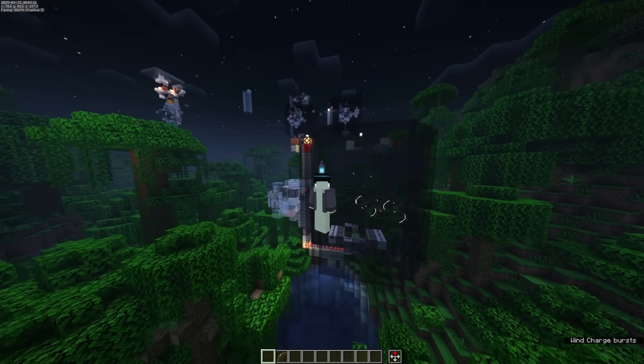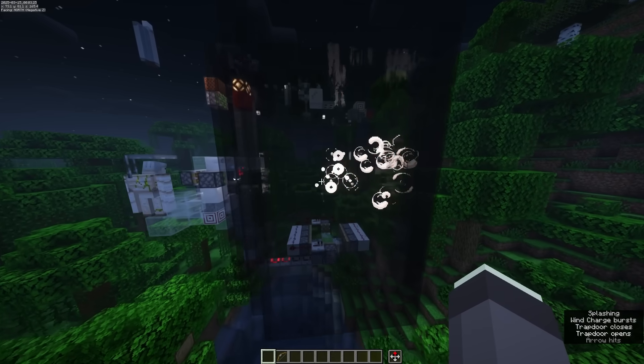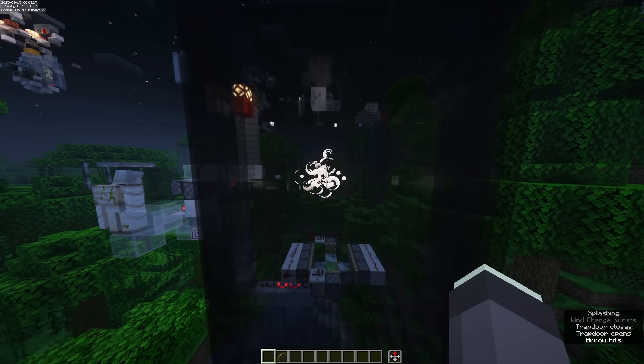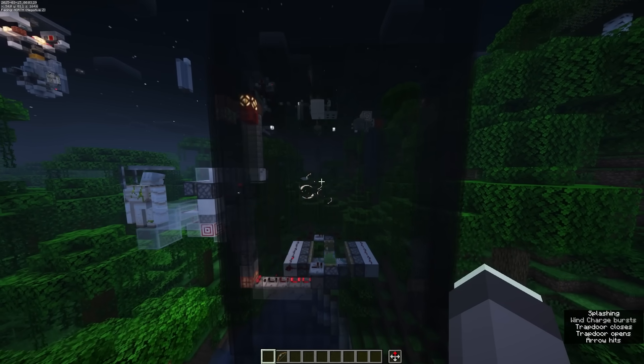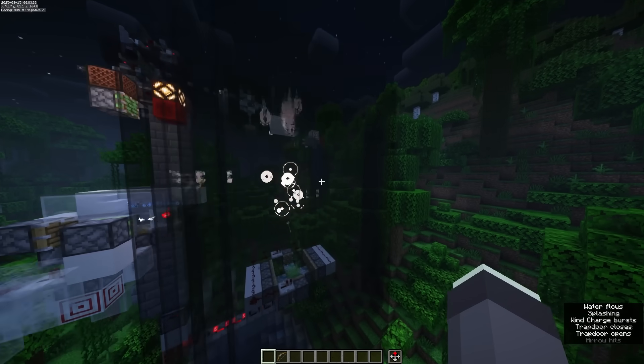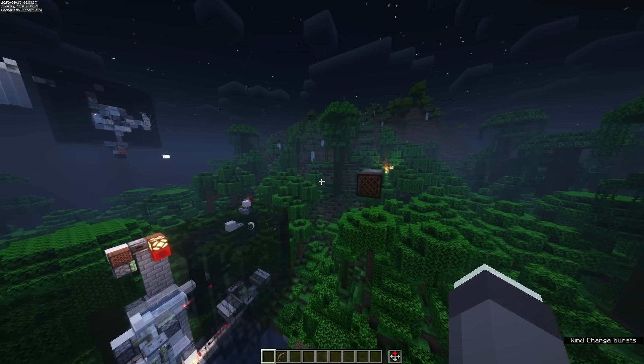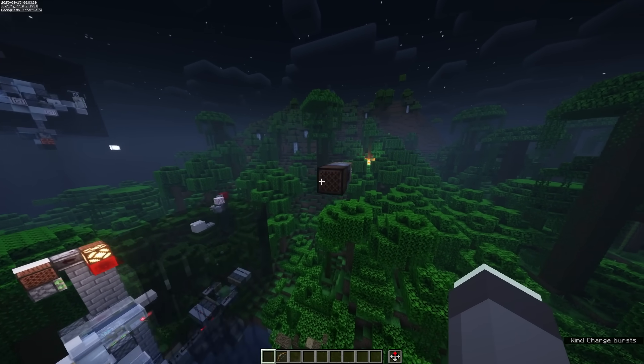If you're kind of confused by what the hell you're actually looking at, that's perfectly understandable, because what it looks like I'm doing is basically black magic — kind of technology that hasn't really existed since item shadowing was patched from the game. So how exactly does this work? To kind of figure that out, we need to start with ghast fireballs, because that's kind of where this all starts.